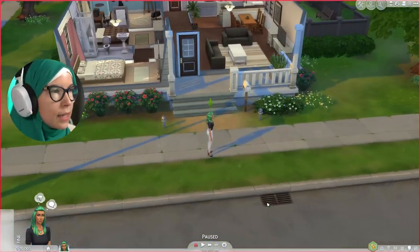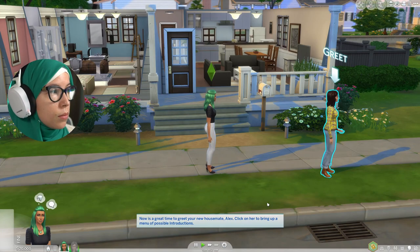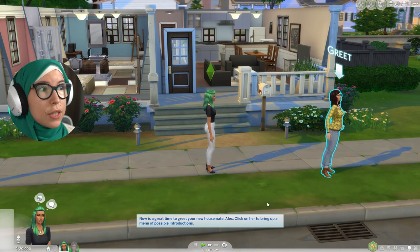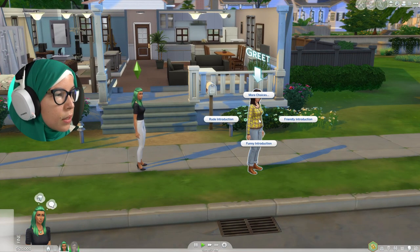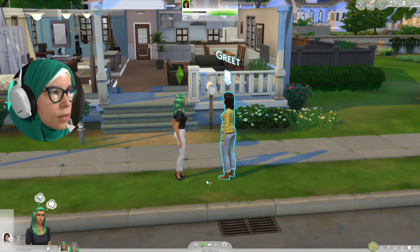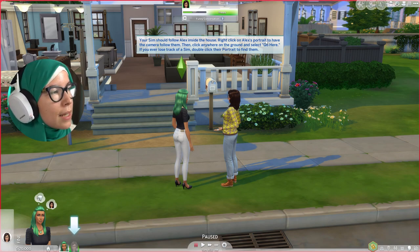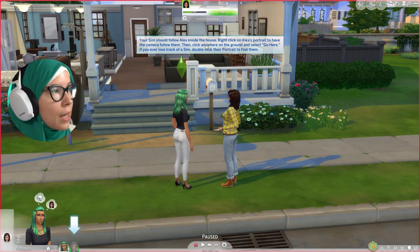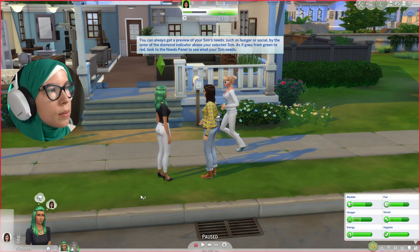We're immediately taken to a home screen. A housemate is generated for you, and this is how you'll learn social interactions in Sims 4. We're being indicated to greet her, so we click and say a funny introduction. Your sim should follow Alex inside the house. Right-click on Alex's portrait to have the camera follow her.